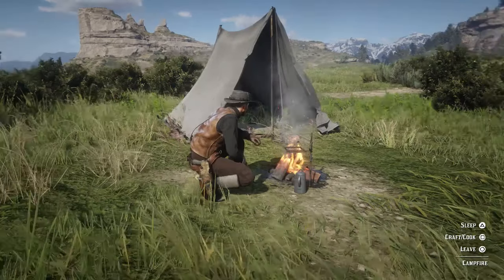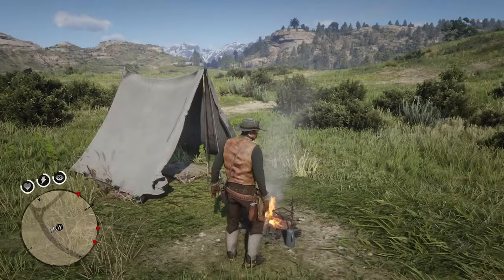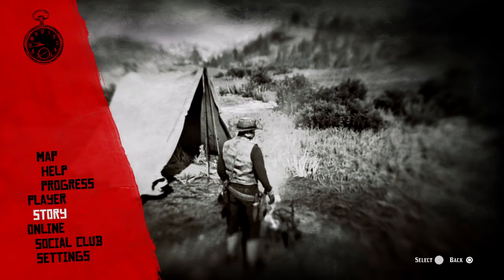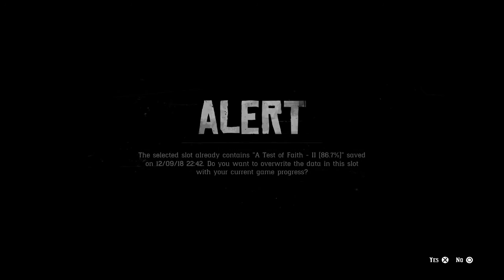Once you're at this camp, the next thing you want to do is stand up — don't sleep straight away. We're going to stand up and save. Go to the story and click save game, and just save it anywhere that suits you. If you've got them all filled out, just delete one and save — and that's job done.